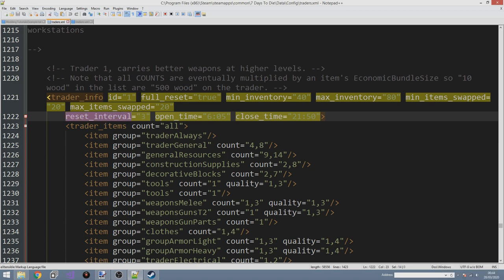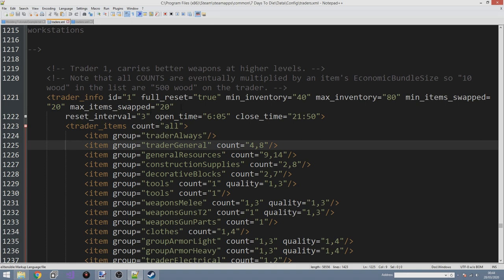The reset interval is three, so what this says is: every three days, swap 20 items you currently have for 20 new ones. So 20 of the between 40 and 80 items are going to be swapped, meaning some of the stuff you sold him might get swapped out but some might not. This could be a problem — say you sold a load of pistols to him and he doesn't swap those out, then you can't sell any more pistols to him, which is going to be really sucky.